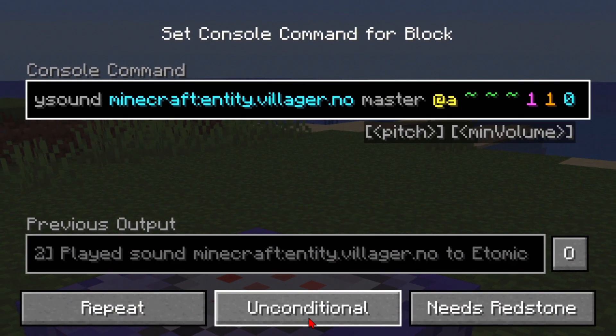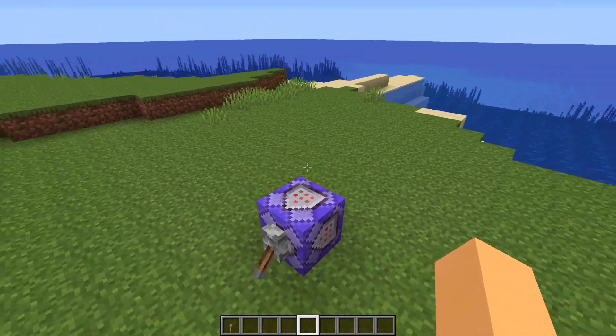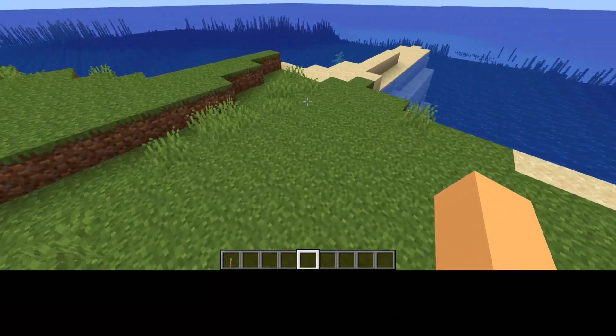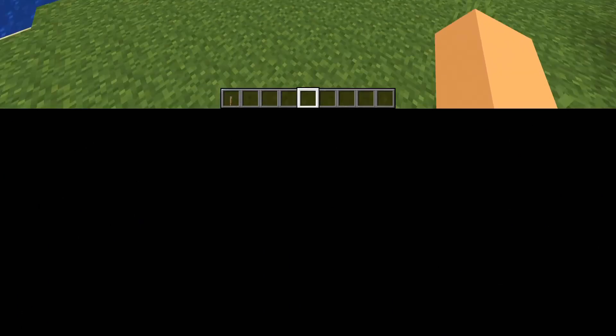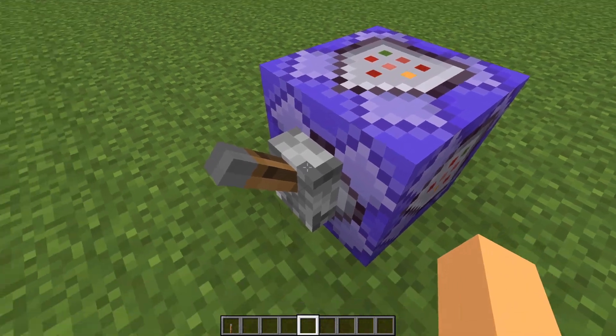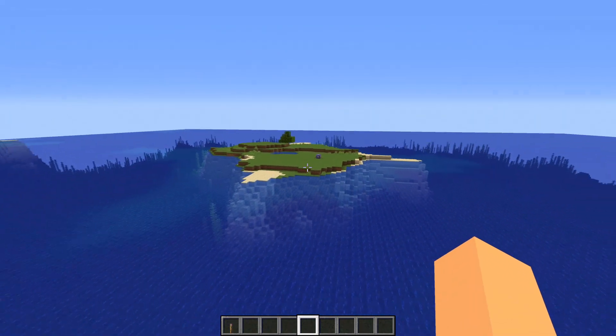You can change the minimum volume to zero so you can actually see what the main volume does. Now that it's set at one, we can back away and it will fade out eventually. This sounds ridiculous. And we can increase the volume to two — now we can hear it further away. I think you get the point.